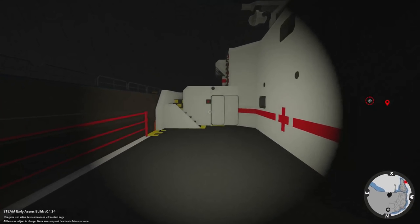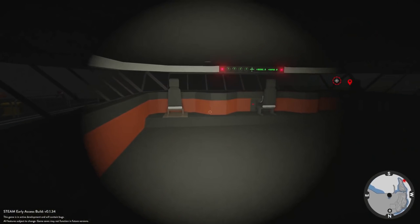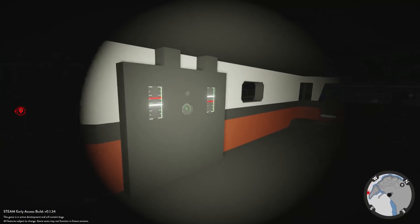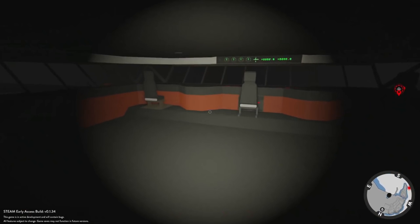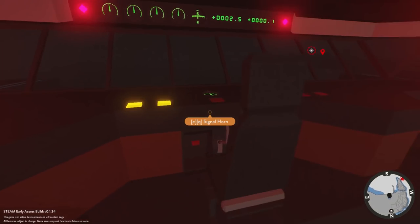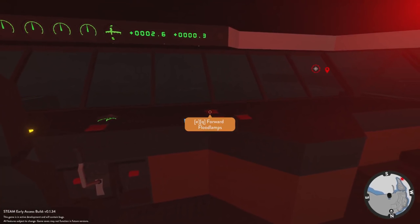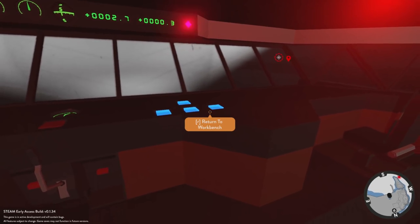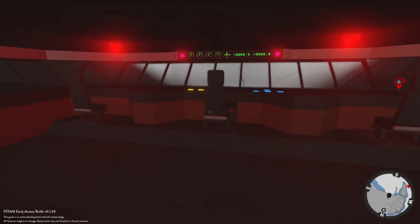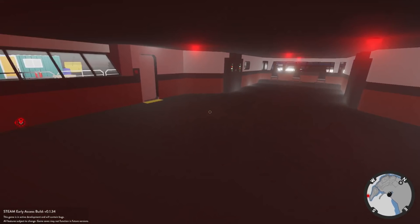Let's go ahead and get up in the command bridge. Alright, here we are, we need to crank this thing up. We gotta get moving. It is dark in here. Where's the main power, the main lights? There you go — deck lights, nav lights. We can turn that off. There's a signal horn. Let's go ahead and get the flood lamps on real quick. Oh, those are bright! Wow, okay so we got those all cranked up.